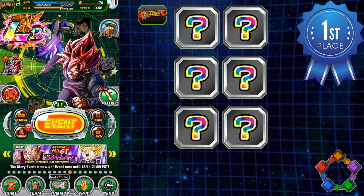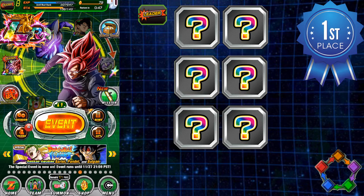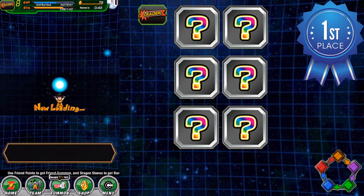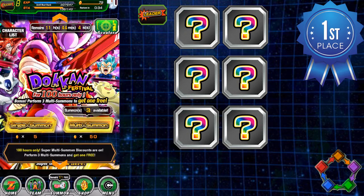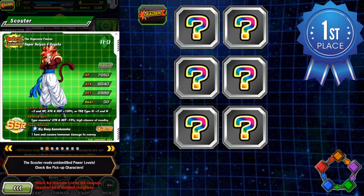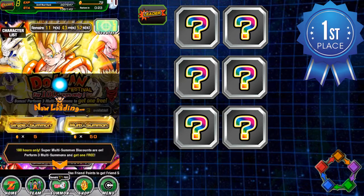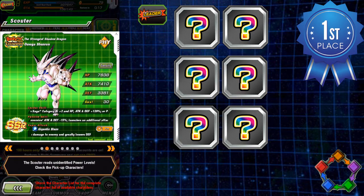We're going to have a discussion about the best teams and the meta going on in Global right now — the best teams available based on the banners you're able to summon from at this point in time. The two main ones right now are Int Gogeta and Strength Janemba. Within the Strength Janemba banner is Super Saiyan 4 Gogeta, which is a category lead, and within the Int Gogeta banner there is the Physical Omega Shenron.